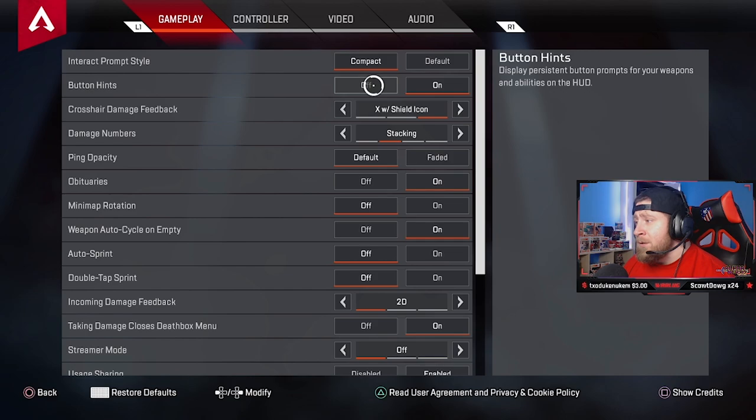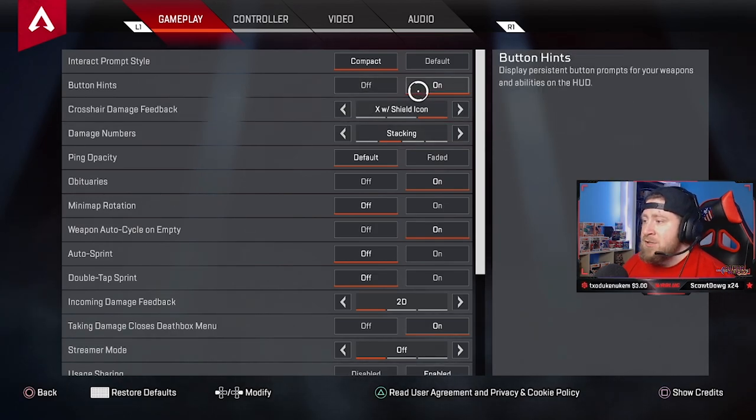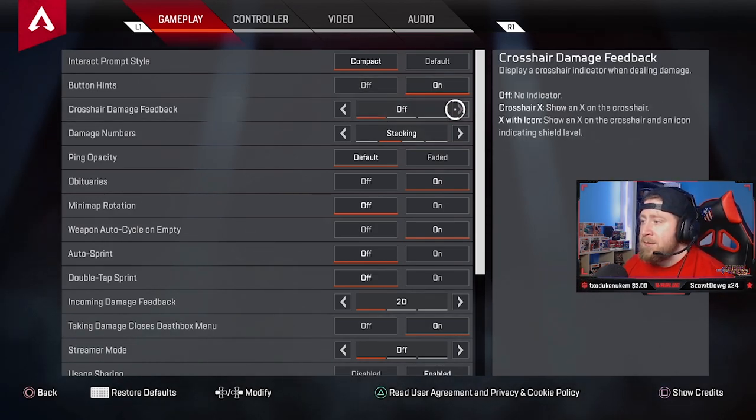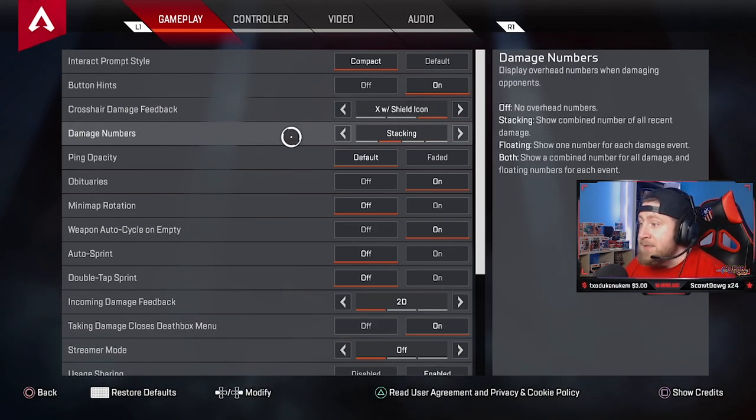Button hints — you can turn them off if you have issues and forget, like needing to press square to pick up or triangle to do something else. I leave mine on; I think it's just cool. Crosshair damage feedback: I do both — the shield icon and XP. This means that if you shoot your target and deal damage, it pops the shield up, so I can indicate what my enemies have.